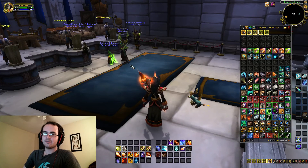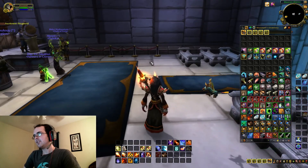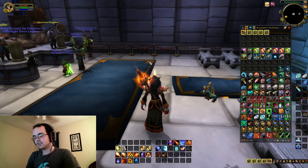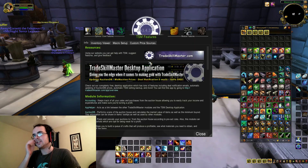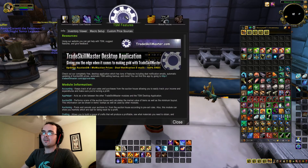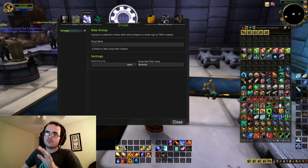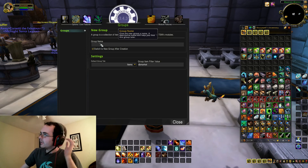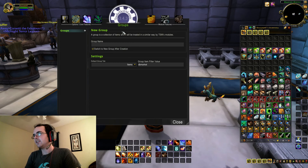So after you've installed the addon, which I'll provide a link in the description, essentially what you have to do is type /TSM and then hit enter, and it's going to bring up this bar right here. The first thing you want to do is go to Groups, and then you're going to create a new group. For this simple group, I'm just going to put in transmog.